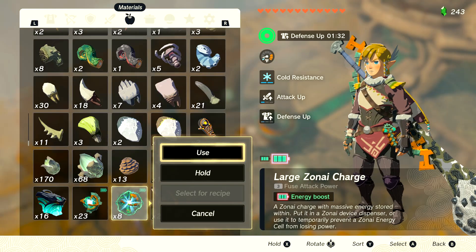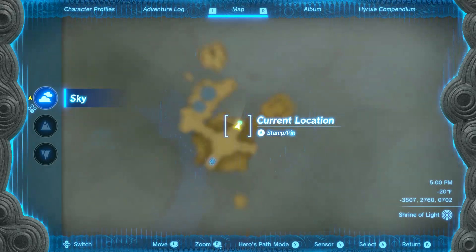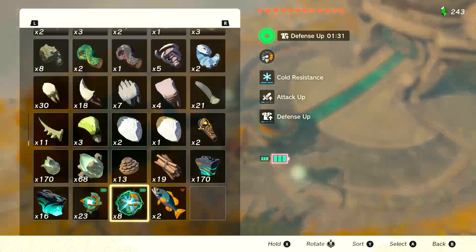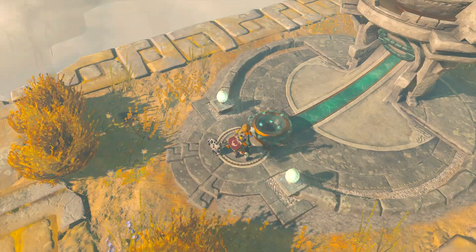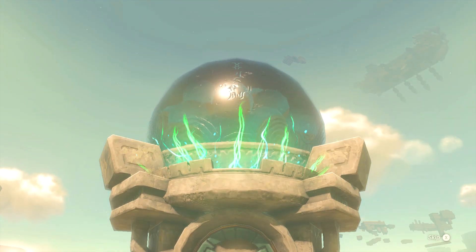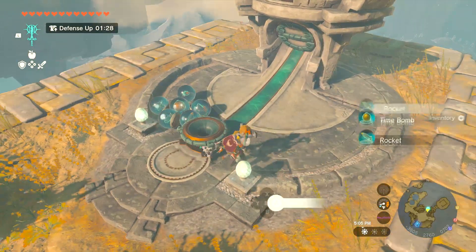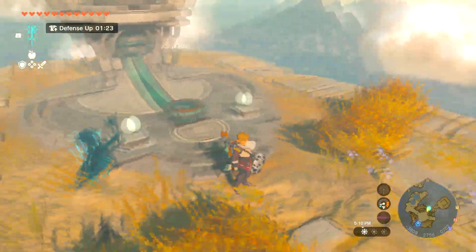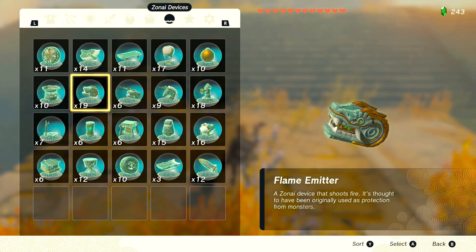I'm literally never going to use these for anything else. And rockets are so damn good. There's also something else we can still get from here that we haven't seen yet. If it's something you've already seen, it doesn't mean it's going to say that it's there. Because if you haven't seen it from this machine, it's just going to be question marks on the map. Rocket, rocket, rocket, time bomb. Flame emitter, rocket, rocket, rocket, time bomb. Portable pots — those are actually pretty good. But we have no shortage of those — we have ten of them. That's enough to get us by for right now.